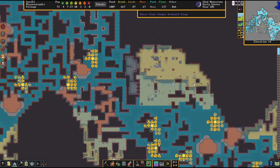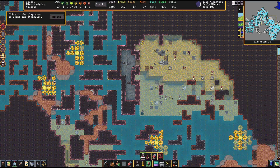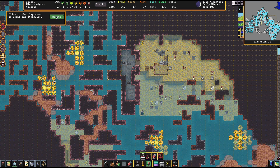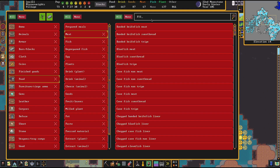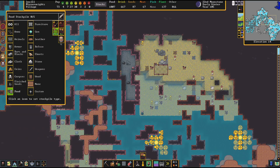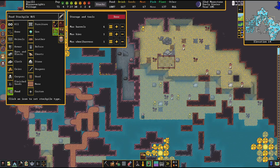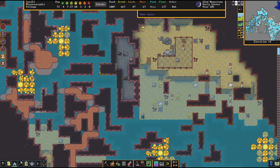We actually have a dwarf down here fishing. I think I'll put a stockpile down here too just for fish — a small one. We can get some barrels and a wheelbarrow. I'll set it to food, just fish. That works. Now I want max barrels, one wheelbarrow, and a bin just in case. I'll expand it a little bit — there's no reason not to, we've got plenty of space down here.